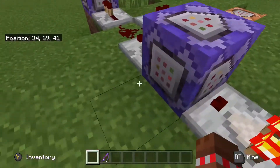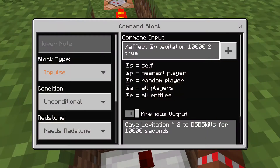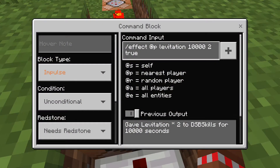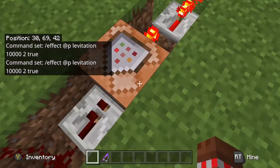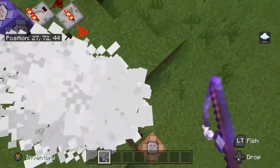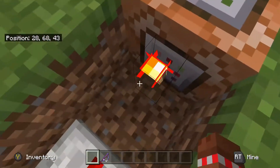Then you go again with a repeater down, another repeater, and into this command block you write: slash effect @p levitation 10000 true. That means if the item is enchanted to Lure 1, it will give you levitation for 10,000 seconds — so you'll fly like this.